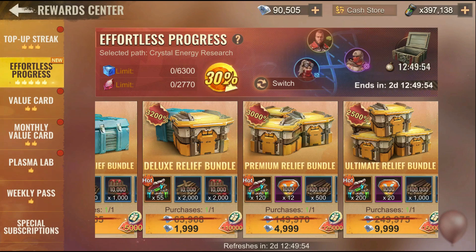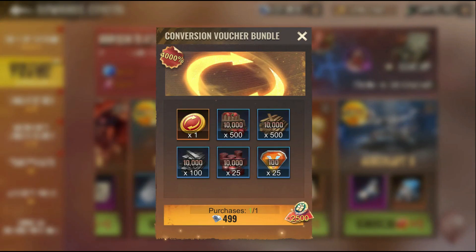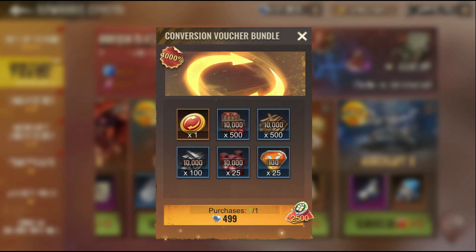If you don't like your selected path and want to switch, you can switch to any path you want. Let's say I want to switch to aircraft — it will show a bundle, and that bundle will contain a token. That token allows you to switch paths. It says here it can only be bought one time, so I'm not entirely sure how many switches are allowed.